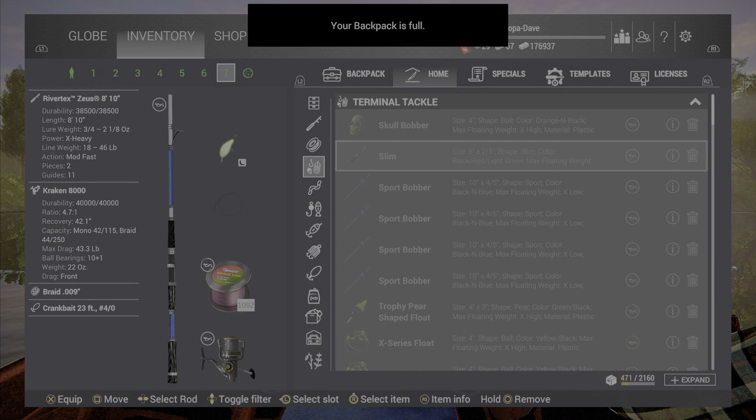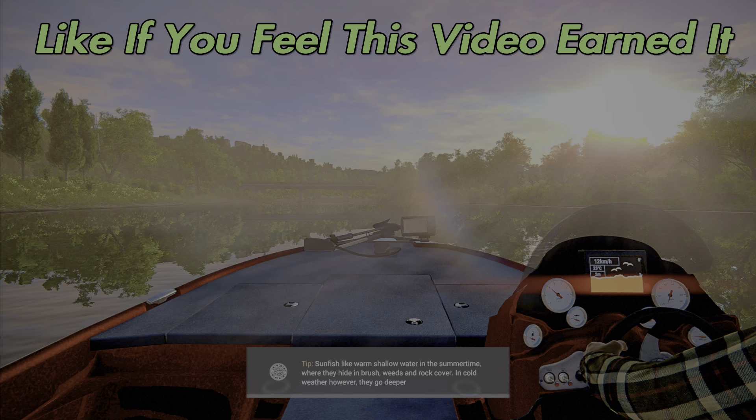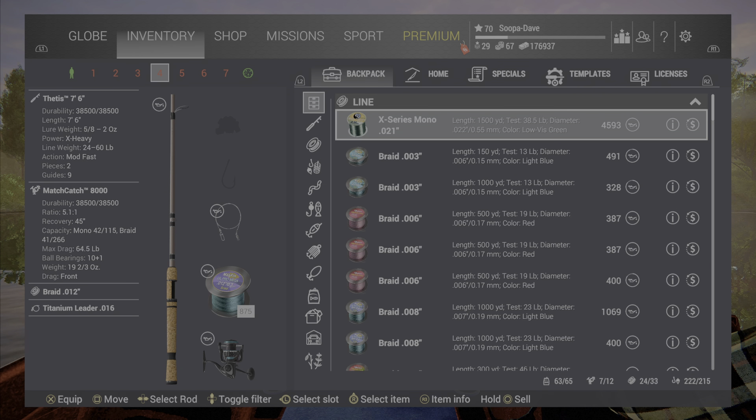Hopefully this guide helps you out and you picked up a little something from it. I did want to show you that little trick at the end — so spread it around and let people know you can use the hard bait trick to get more in your backpack. When you go back to Home, it stays there at 222. If you want to switch your bag you'll have to do the trick again, but it's free to go to Lone Star so it's really not a big deal. Hopefully this helps — we'll see you next time.